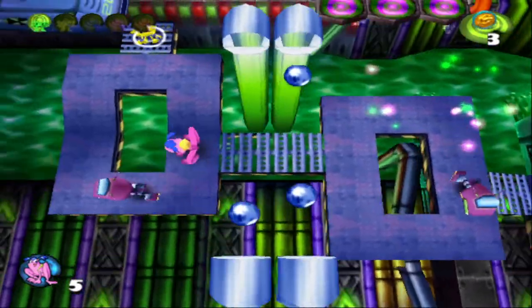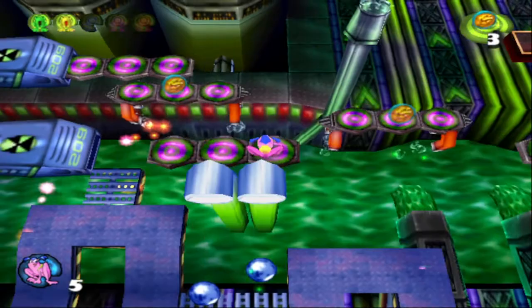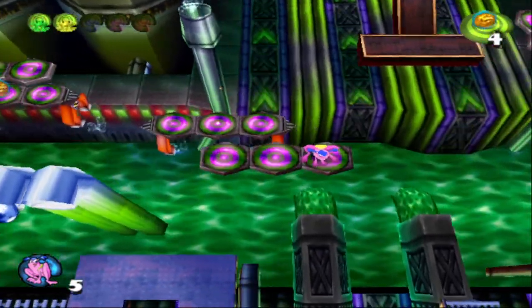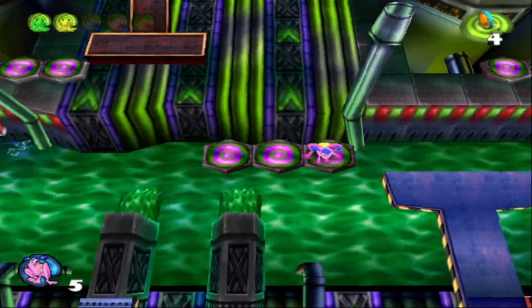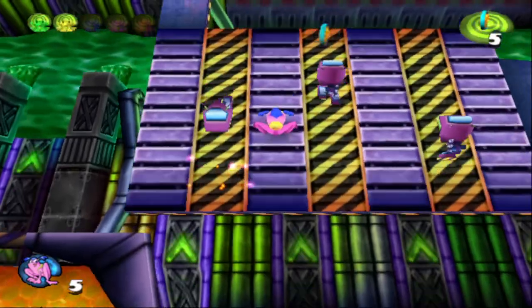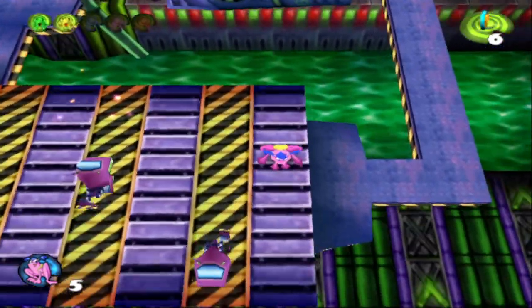And then we got these bubbles getting shot at. Floating platforms over toxic goop. I love it. Back on the platform here, and it'll take us over to this platform. We got conveyor belts and more of these robots. They will walk on the coins, so be careful.